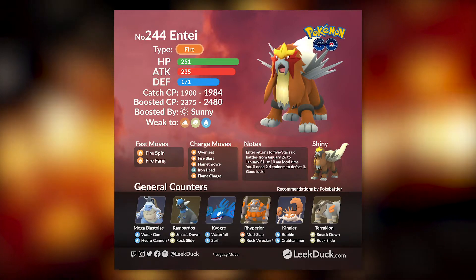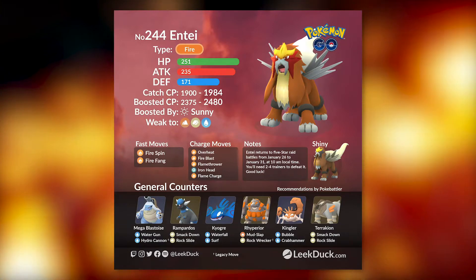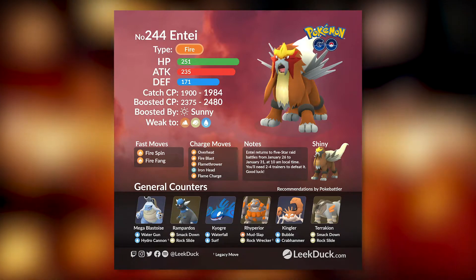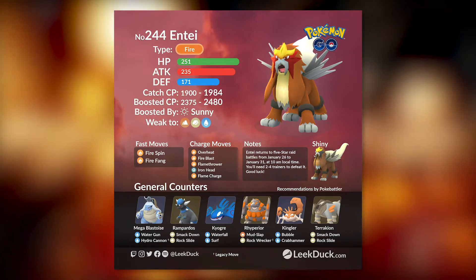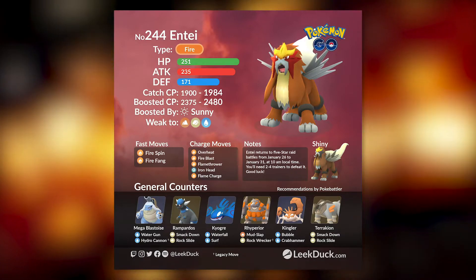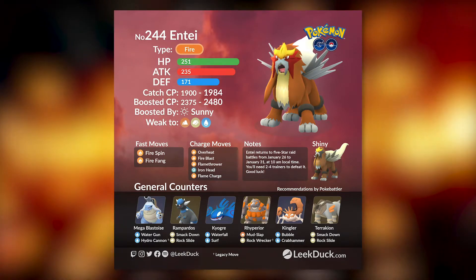Entei does have a shiny form available, so a shiny version is obtainable. In terms of moves, its fast moves are Fire Spin or Fire Fang, and its charge moves can be Overheat, Fire Blast, Flamethrower, Iron Head, or Flame Charge. For raid DPS, Fire Spin and Overheat are always going to be the heaviest hitters. If you're planning to use Entei in PvP, Fire Fang, Iron Head, and Flame Charge may be more effective, though PvP use is limited — perhaps in Master League when fully maxed out.